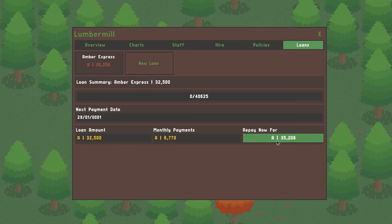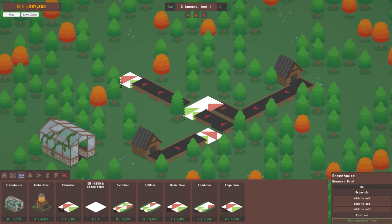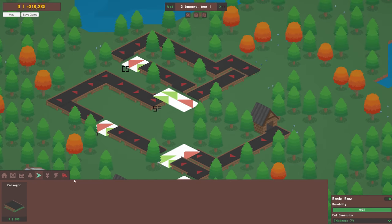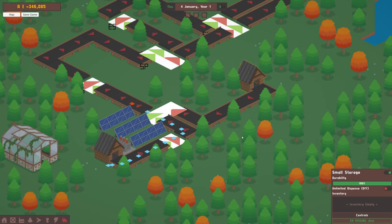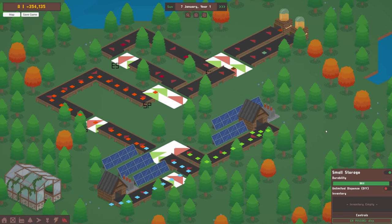Alongside all that, I also finished up two other machines. The combiner takes two input streams and combines them into a single output. The edge saw is another type of saw which, rather than cutting in half, trims an inch off either the width or thickness dimension. This combined with the basic saw allows you to create any dimension of lumber you want.